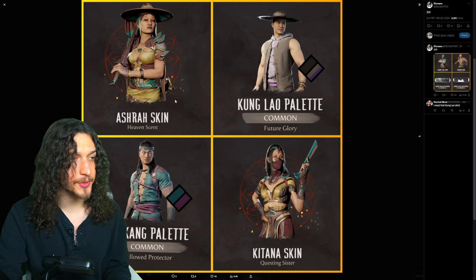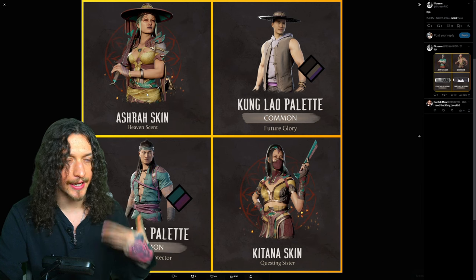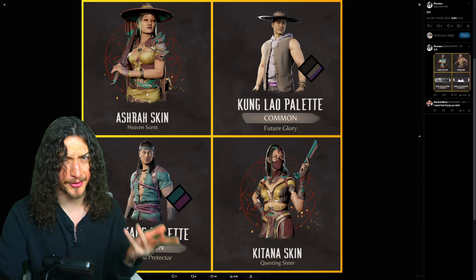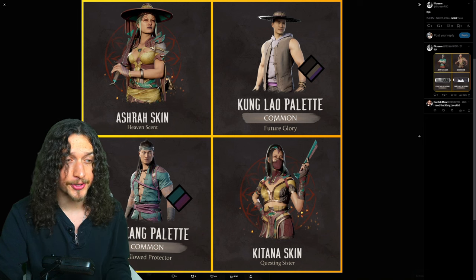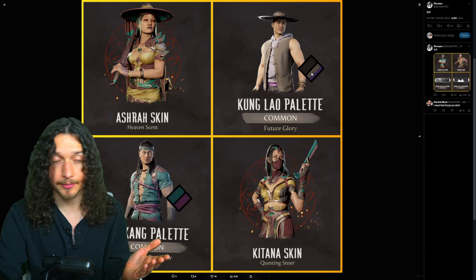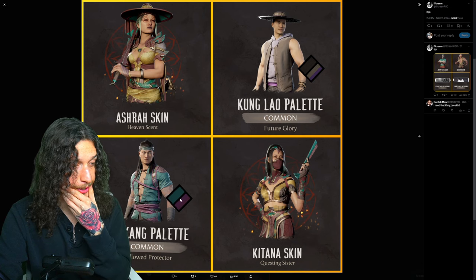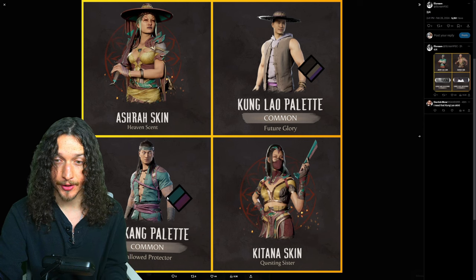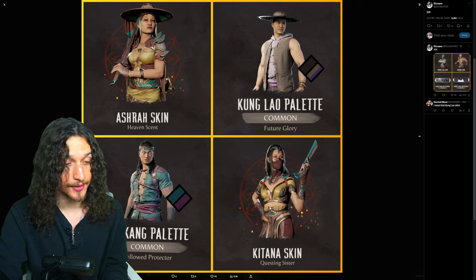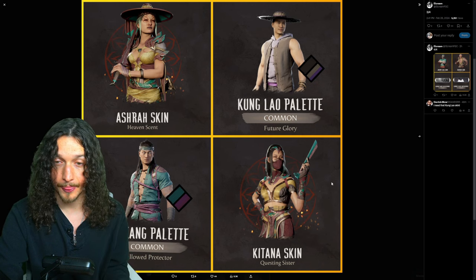Then we get the Heaven Sent Ashrah. I mentioned in my last video that this fruit roll up color skin kind of works with Ashrah because she's always kind of had gold and white. So at least the gold's there, which is in line for the character. Future Glory for Kung Lao — and this is also a story mode skin — I like the palettes, the purple, gray and black. I love it. Then we get the purple and teal skin dubbed the Hallowed Protector for Liu Kang. I'm not sure if I like it, but it's free at least. Then the Questing Sister Katana skin — it's a fruit roll up skin. Some of you guys like it, some of you don't. It's making my teeth hurt.